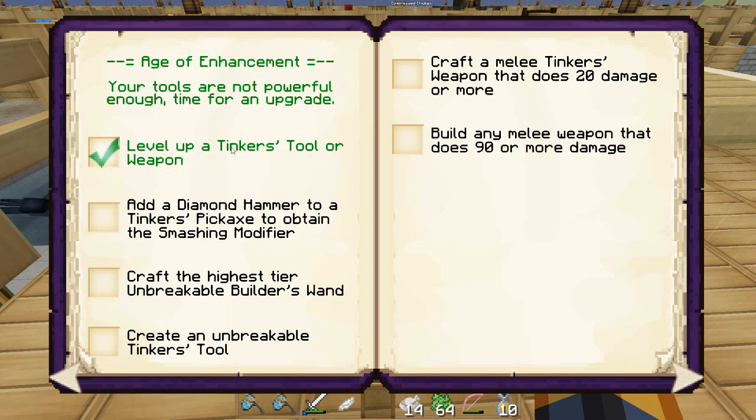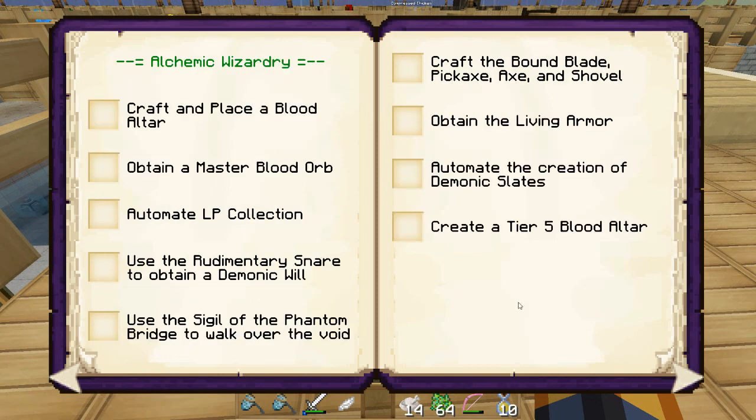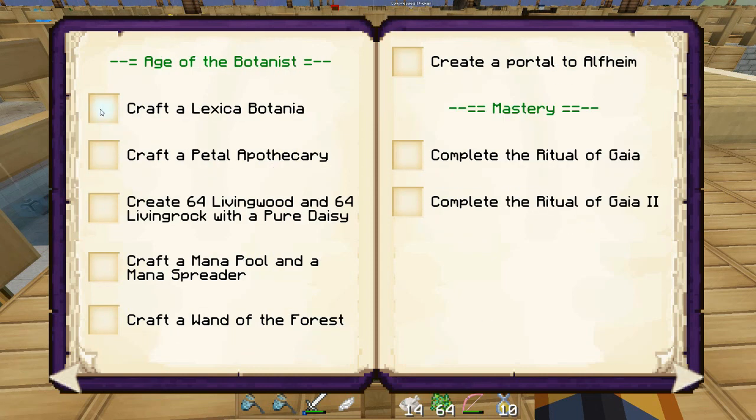I have leveled up a tinker tool. LP collection — blood altar, I don't know how to do that. I did craft one of those. I did make a petal apothecary. I need to make the pure daisies, the living wood, and the living rock. Got to do the mana pool and a mana spreader — so next time we'll probably work on that.